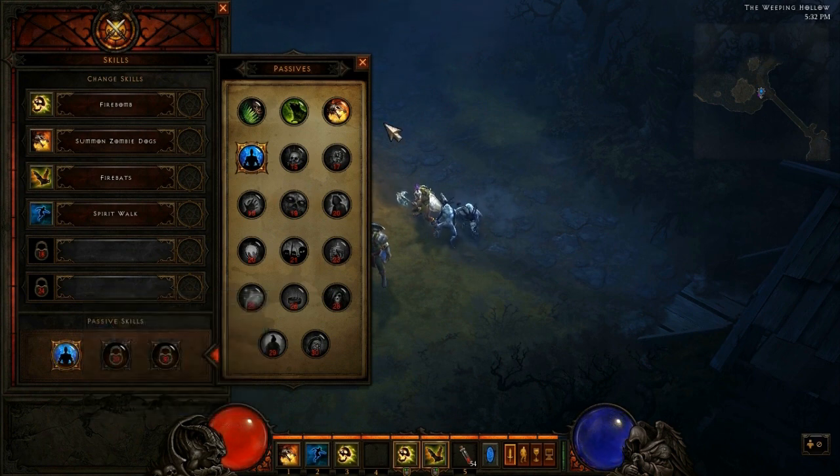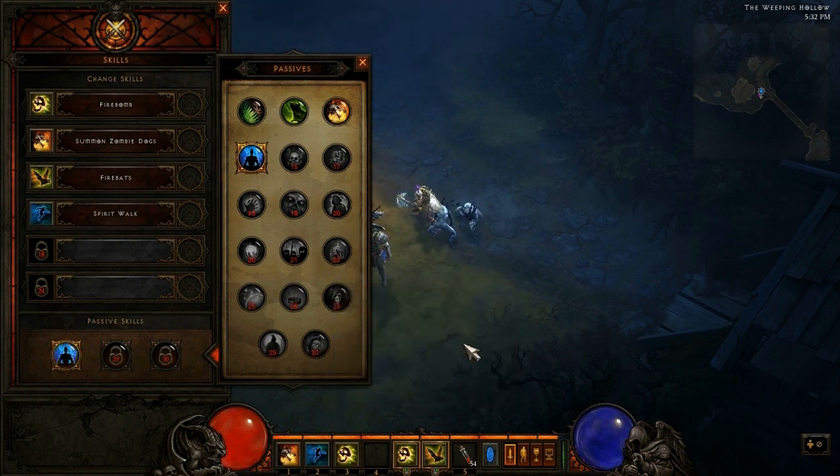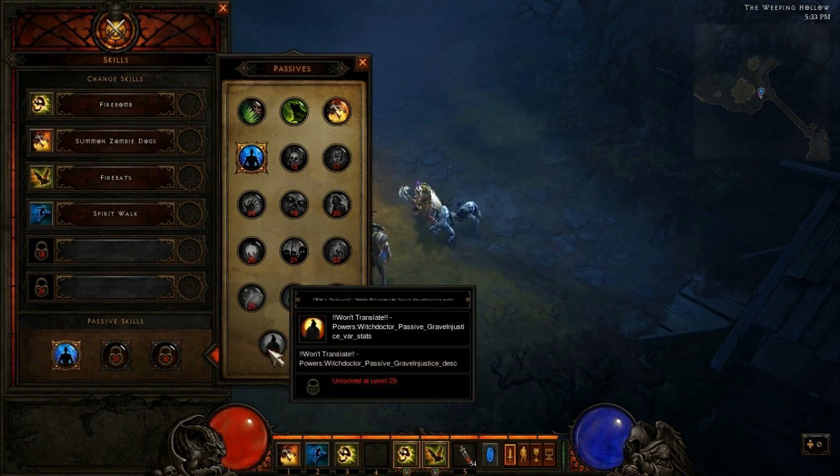Opening up the menu, we've got 17 total passive skills for the Witch Doctor, which is a different number — I think usually the other classes only had 16. But we've actually got a broken one down here. Take a look at this — it says Won't Translate, Powers, Witch Doctor, Passive, Grave Injustice, Var, Stats, and Description. So I won't be going over this one today. This must be some sort of glitch in the Matrix the developers haven't quite fixed yet, but I'm guessing it's called Grave Injustice.